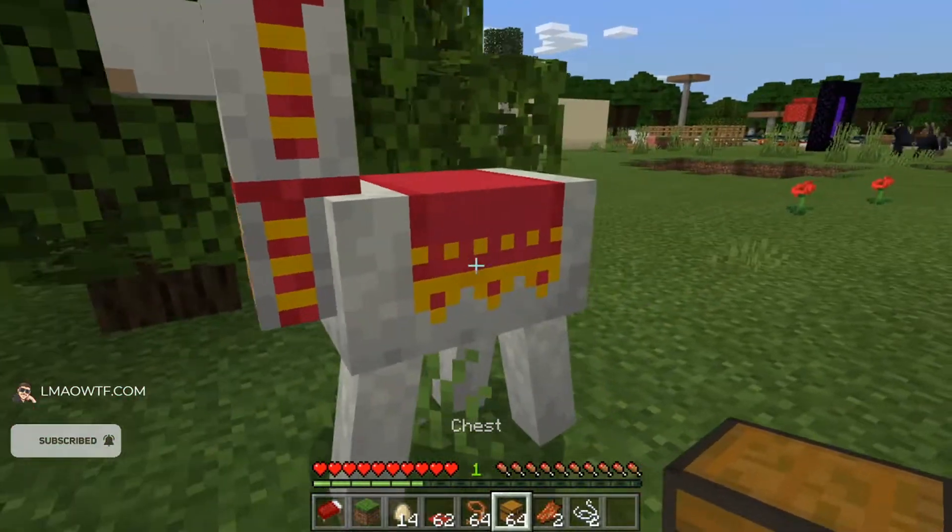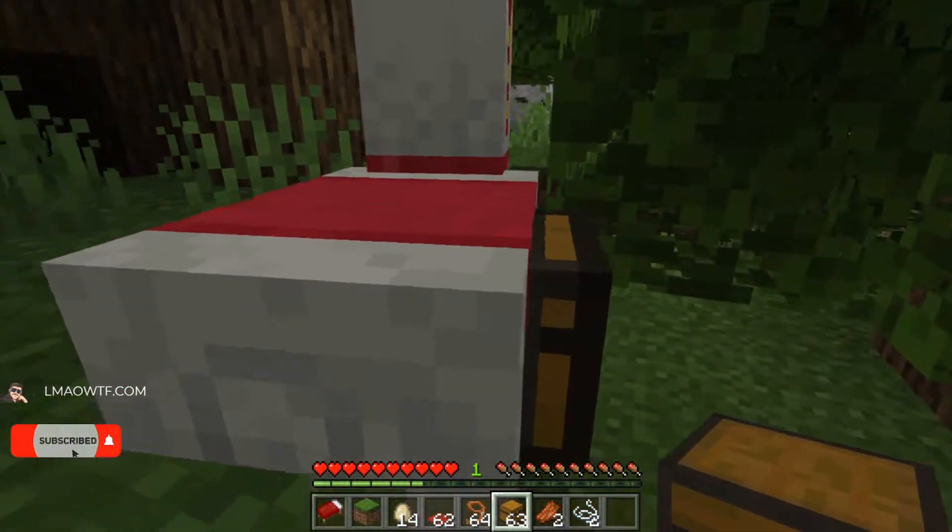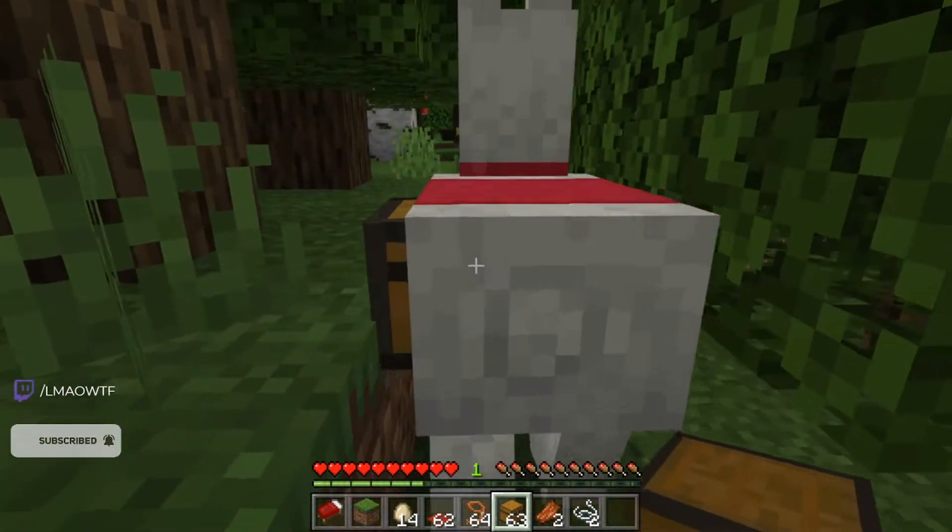You can also put a chest on it by using the place block button. And that is how you tame a llama in Minecraft.